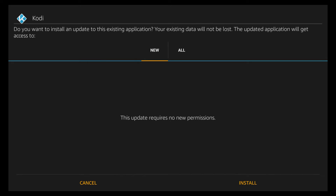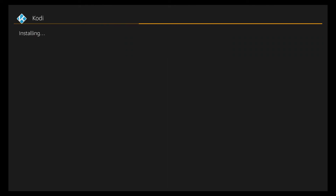It's going to ask you for a command. Scroll down and then scroll to the right to where it says Install — it's gray — and click on it. This really shouldn't take long either.